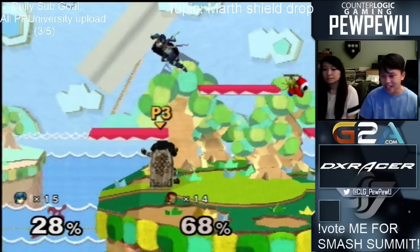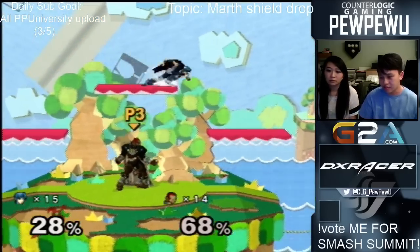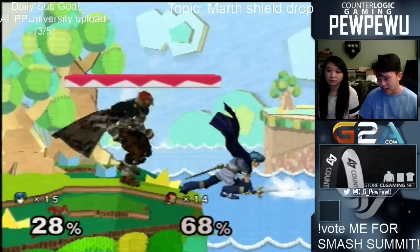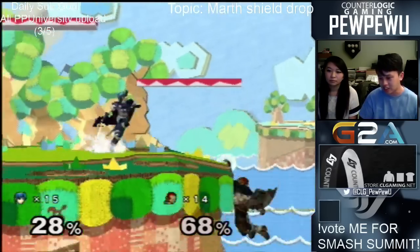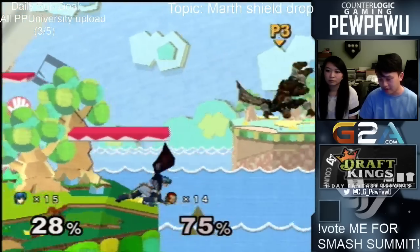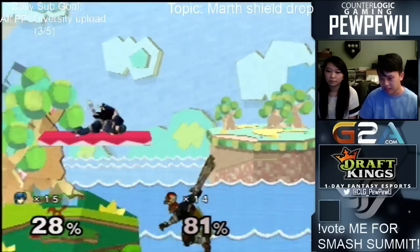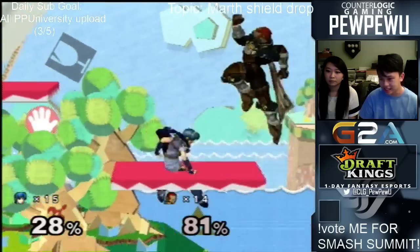The last one I want to talk about is a stranger one — it's going to be shield drop neutral B. The reason why I like to do this one is, let's say someone is recovering from off stage and they're low. I can just shield drop while I'm running over here and hit them with the shield drop neutral B, just nice and easy like that.